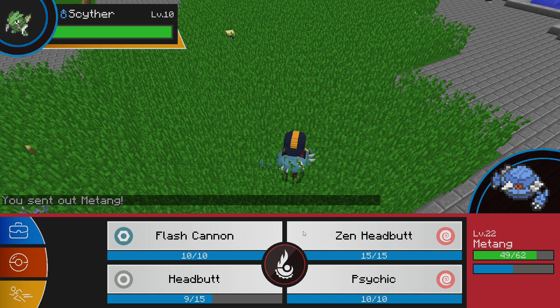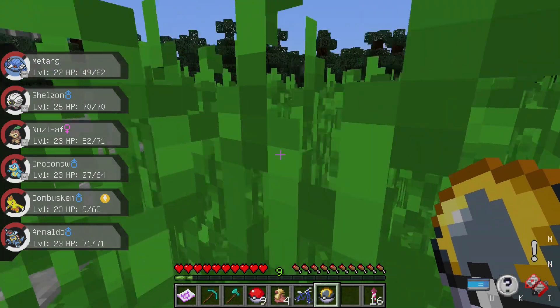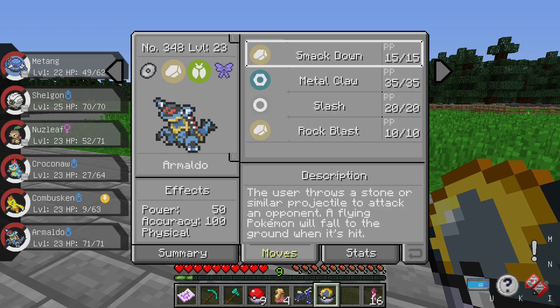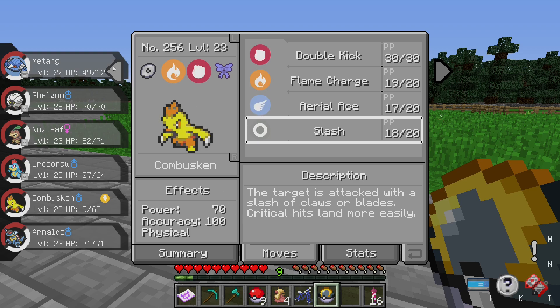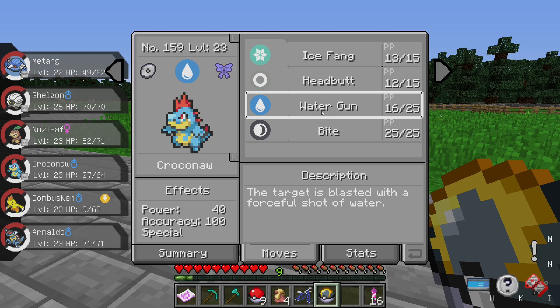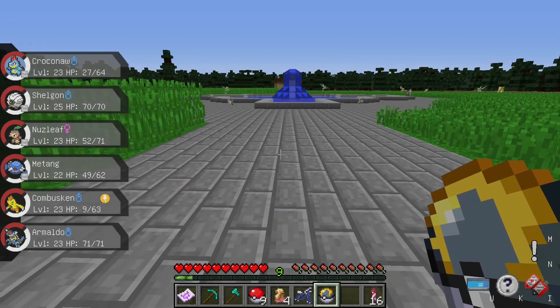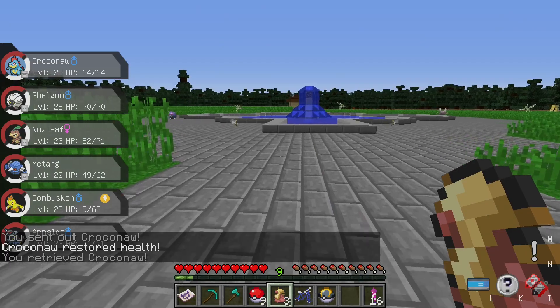It's not very effective — headbutt might faint it and psychic won't do much to it either. Let's get someone who's not quite so strong. What moves do you have? They're all physical with very high physical attack. You've got water gun — sure, let's use Croconaw.